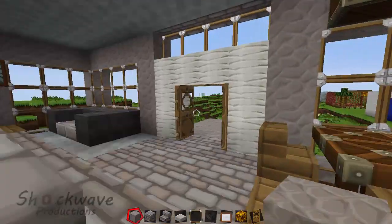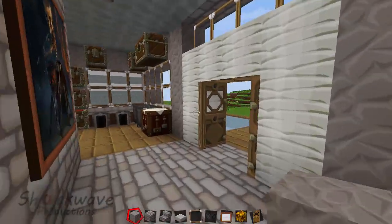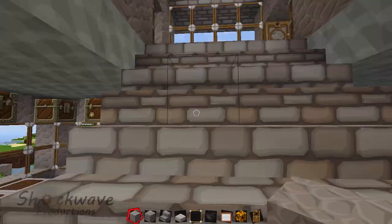Now we'll go upstairs. As you can see, this is pretty pleasing. It doesn't look bad on the inside — it doesn't look great, but it looks probably about as good as you can get it. So we'll go upstairs.